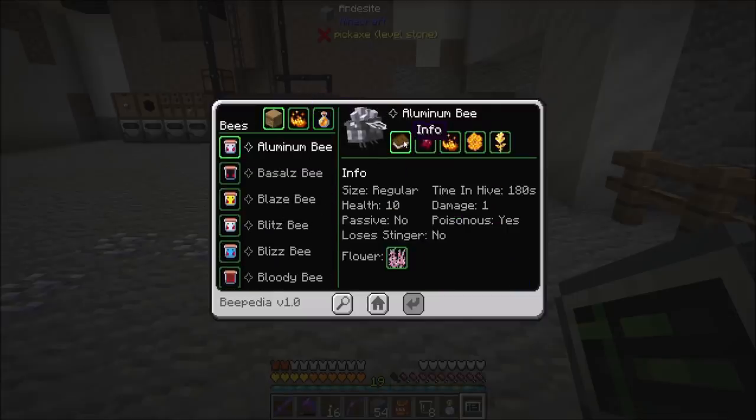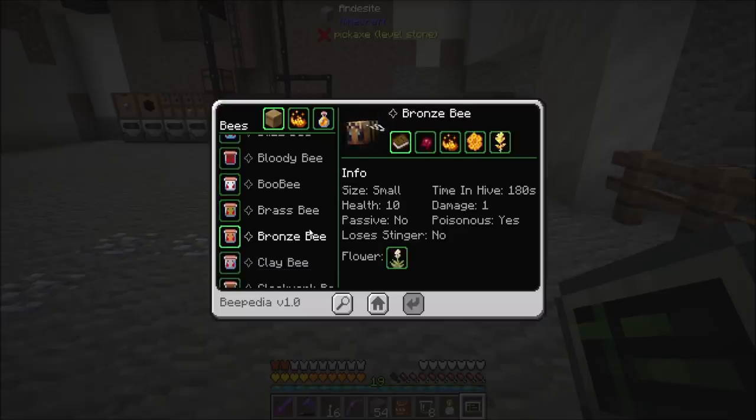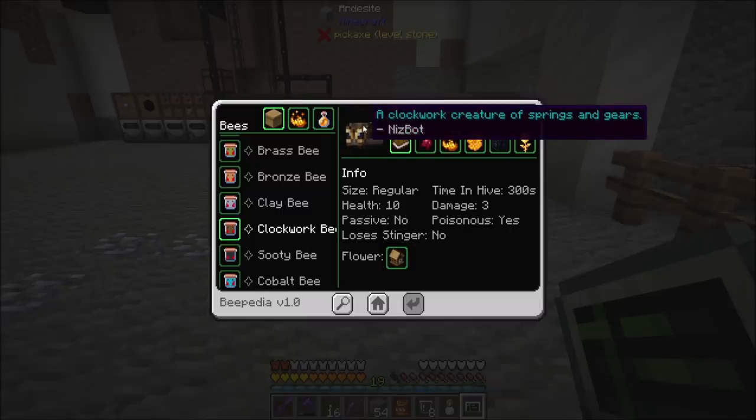Aluminum bees - info, mutations, traits, honeycomb breeding. That's cool. Look at all the stats, there's a lot to learn about. Flowers that they like. Blizzbee, Brassbee, Bronzebee, Claybee, Clockworkbee - that's pretty cool. This is the info: how long it lives, health, passive, poisonous, loses stinger.